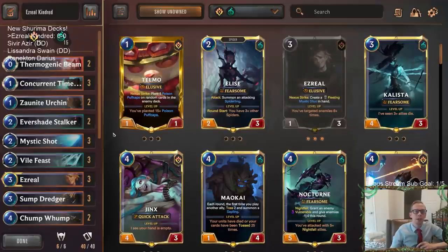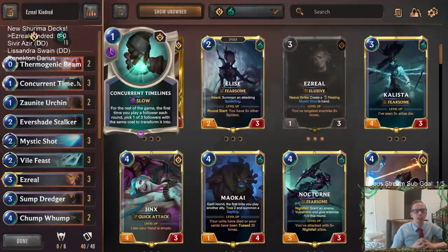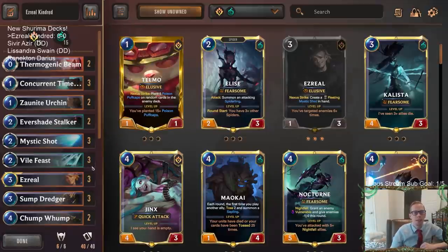Our combo is going to be with Concurrent Timelines — one mana, slow speed, for the rest of the game. The first time you play a follower each round, you pick one of three followers with the same cost to transform it into. So it's only the first time you play a follower each round, but basically when you play that follower, you look at three others and you get that follower instead of it.